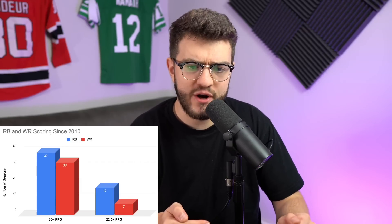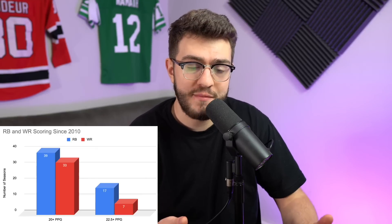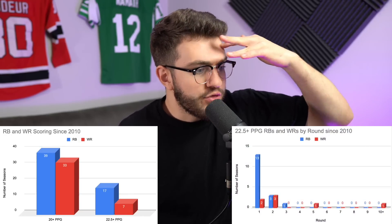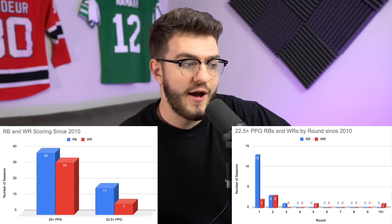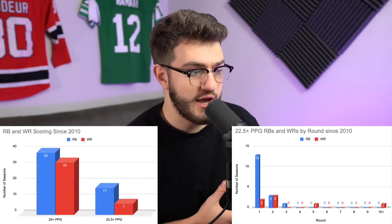When we take two running backs early, the goal is that if wide receiver can keep pace with running back until we get to that 22.5-plus threshold, our two shots in a double hero RB build are meant to take two massive swings at the running back one overall to truly get that difference-making RB that tells us that running back is a better pick than a wide receiver. So here's the question: why take those swings early? Like, 22.5-plus points per game — presumably you could find that anywhere. So why does it have to be double hero RB? Why can't it just be take RBs wherever you please?